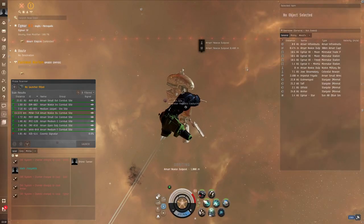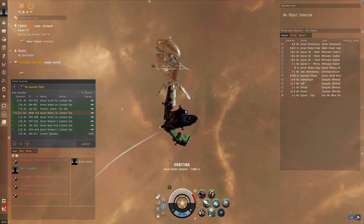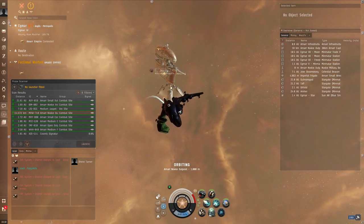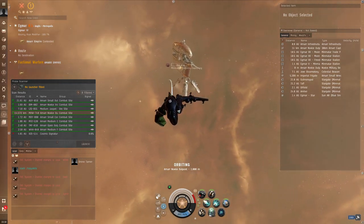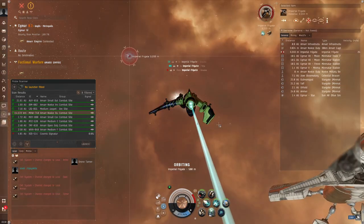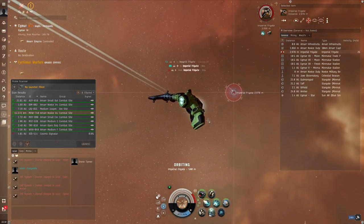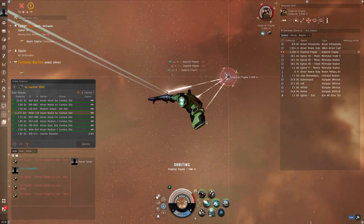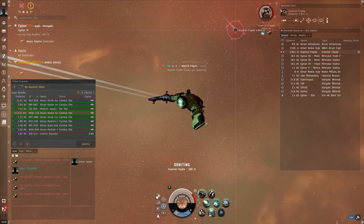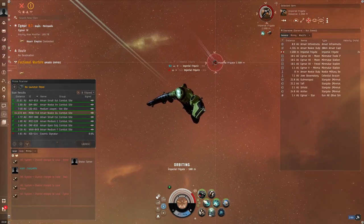Now, if you're in a system that is occupied by your Militia, this is called Defensive Plexing. You simply go in there and stay within 30 kilometers of the complex for a given amount of time to secure it, and then earn your LP once the time has expired. If you're in a system occupied by the enemy Militia, then there will be an NPC Faction Warfare ship that you will need to destroy periodically, but you'll also stay in the complex for a given amount of time to capture it and earn the LP. Offensive Plexing usually earns you a lot more LP than Defensive Plexing.